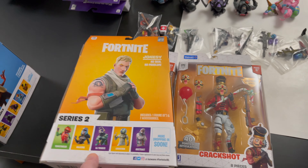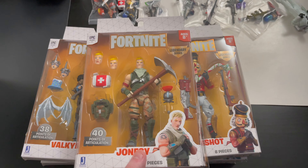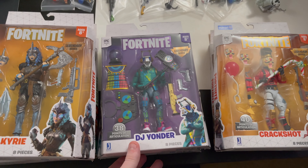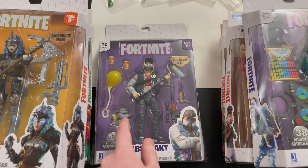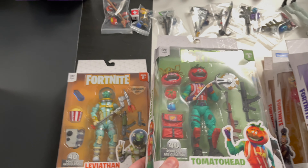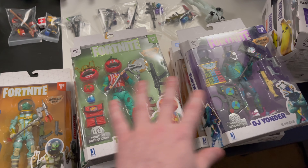This pile was all the Series 2 figures, so these might be a little older. We'll take a look at these two I opened up behind the scenes. For the unopened packs, we're going to take a look at Jonesy — he's awesome — the Walmart exclusive Crackshot, DJ Yonder, one of my faves, Abstract, the lovely Valkyrie, the always cool Tomato Head, and last but not least, Leviathan. That's it for Series 2 figures.